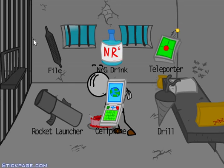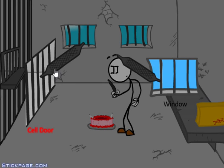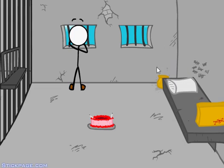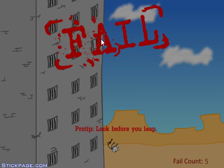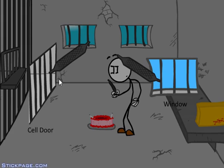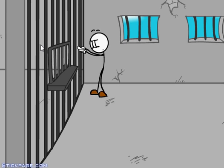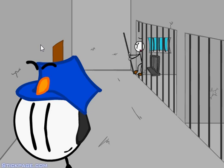We did everything except for the file. Cell door or window? I'll do the window - you always see it in the movies and cartoons. Not the best idea, I guess. Pro tip: look before you leap. Yeah, I can see that being a problem. Let's try the cell door. Man, he's a good filer - a few files and right through the whole thing.